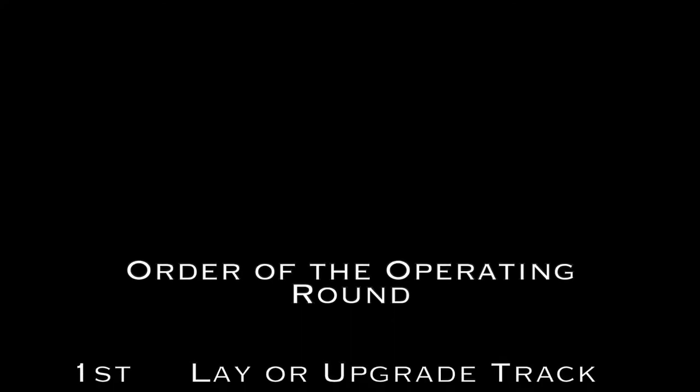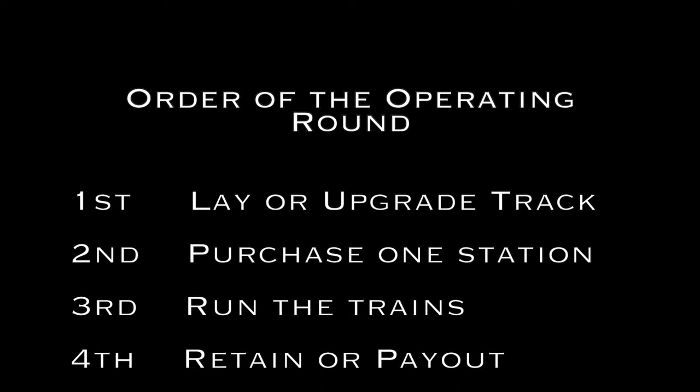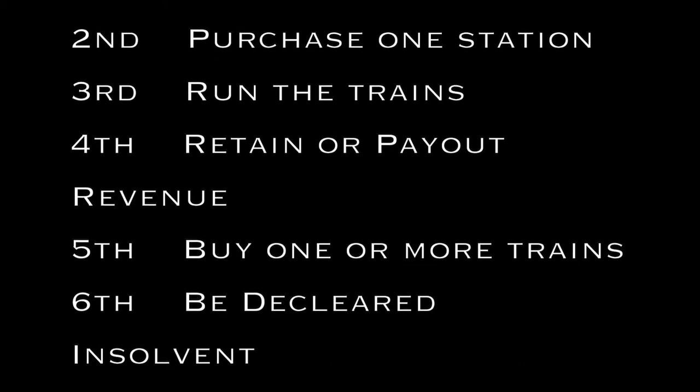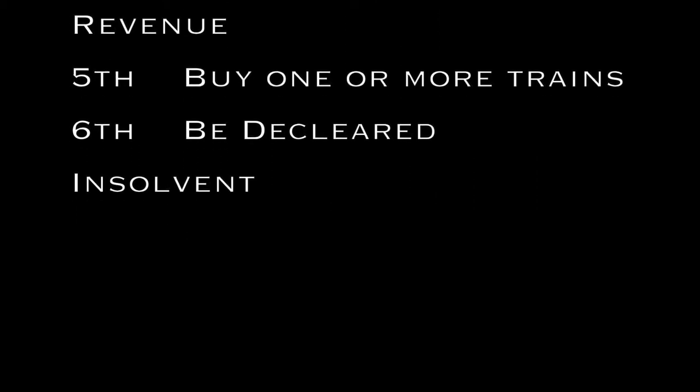The operating round. During the operating round, companies can, in order: lay or upgrade track, purchase an additional station, run its trains, retain or pay out dividends, buy one or more trains, and may be declared insolvent at the end of its turn. We will look at each of these actions in detail.